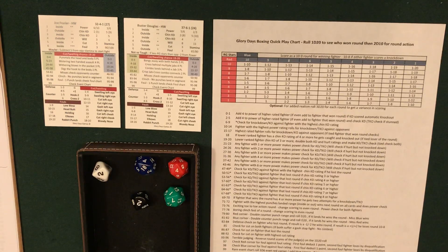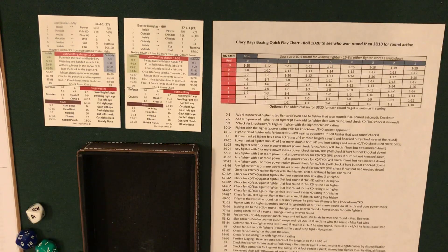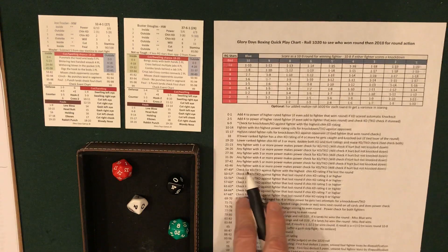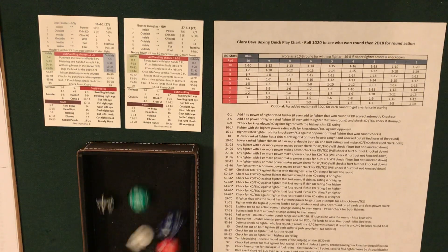Round 4: Douglas giving a good account of himself. Two judges give it to Frazier. Rolled 22 — any fighter with one or more power makes a check. Frazier goes first — both get to make power checks. Rolled 15, Frazier doesn't get his, neither does Douglas. Round 5: another round to Frazier on two judges' cards. Rolled 44 — any fighter with six or more power, that's only Frazier. Rolled 17 — Frazier does not get the power check through.